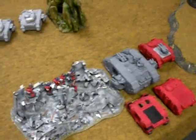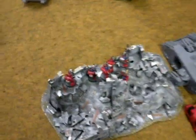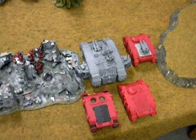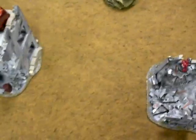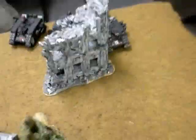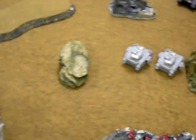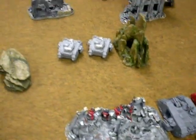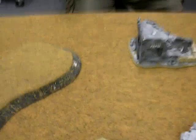After deployment, Blood Angels deployed first and won the roll to go first. Devastators are in the ruin in the middle of the table, with a Land Raider, Razorback, and two Rhinos on one side, and two Baal Predators on the other who scouted 18 inches across the table. The Templars are deployed opposite. Blood Angels have Vanguard Veterans in reserve, and Templars have the Dreadnought and Drop Pod in reserve. Mission is Annihilation, deployment is Pitched Battle. The Templars rolled a six to seize the initiative, so Templars go first.